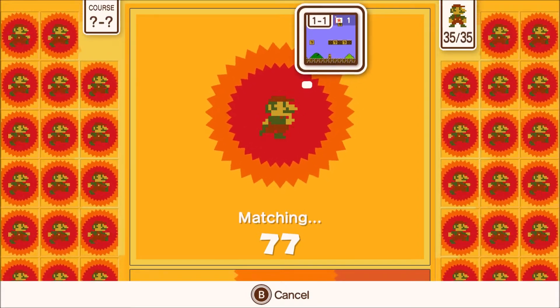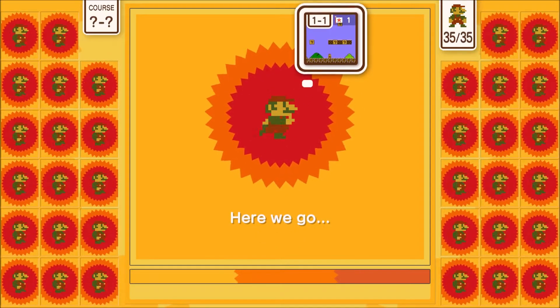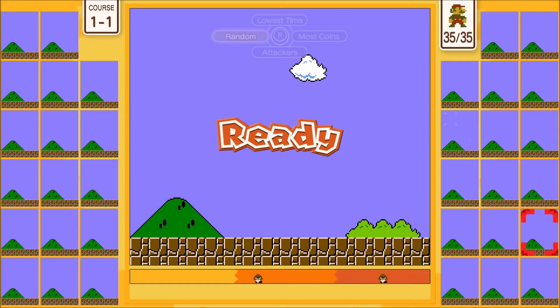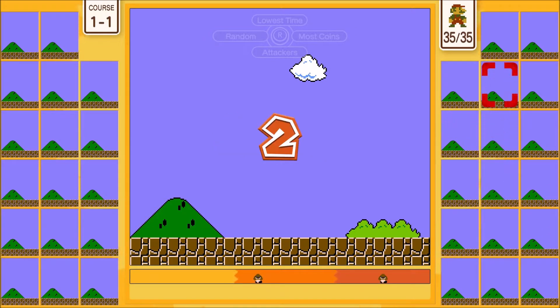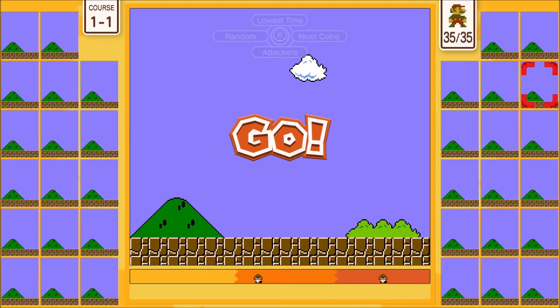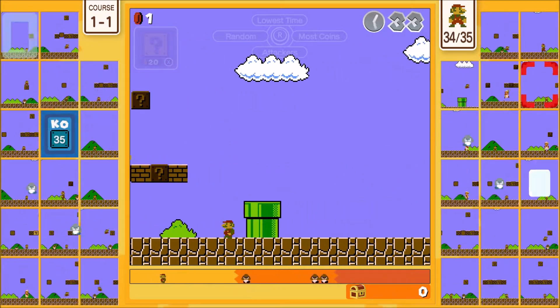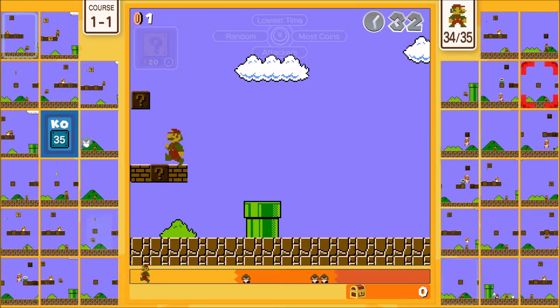It's random what level you'll get. You could finish 1-2 and then start on 1-1 again, or get to 1-3 and go back to 1-1. I don't exactly know how that works because I haven't played enough. But remember, you can change who you target.